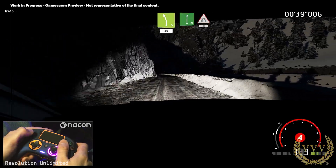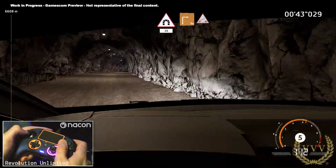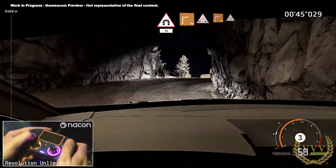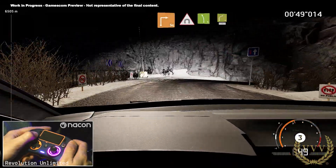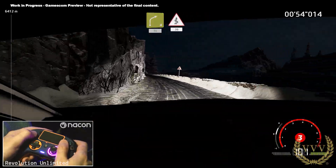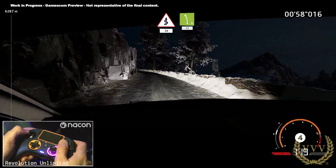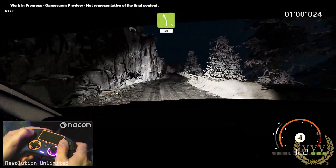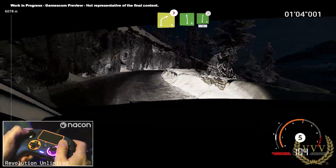Left five, short, 30. Flat right into tunnel, 30. Square right into bridge and square right, keep middle, into tunnel. And left five, keep into right four, 30. Pink, 30. Left five, narrows, 30. Left five, short, 50. Right four, tightens, into left six. Into right six, tightens, 30. Left five, very long, 30.